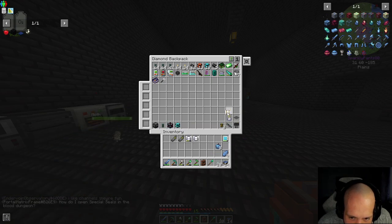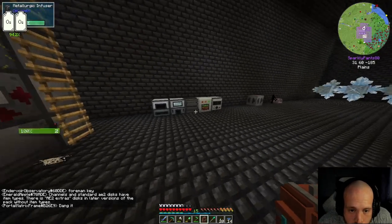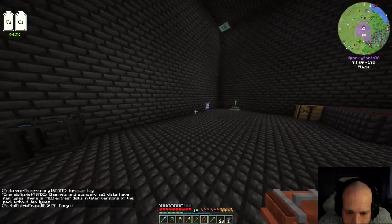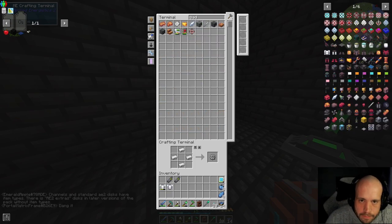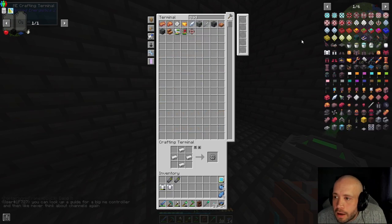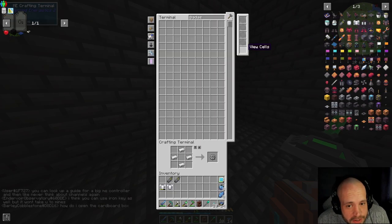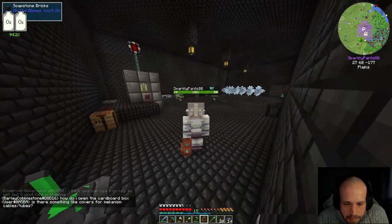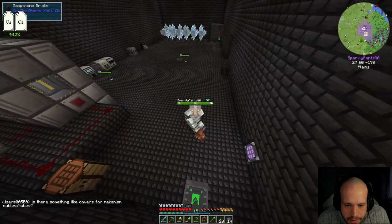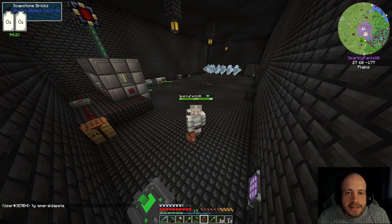We need the mana tablet. We've got two spacesuits. We are going to need a couple more of each of these, which means we need a bunch of steel. I'll do that off camera. Until next time, thank you for watching, and as always, stay safe.